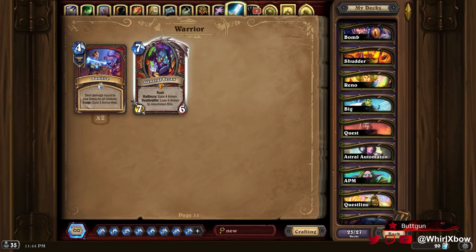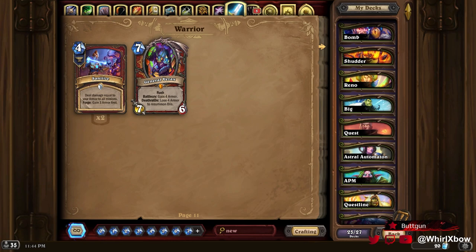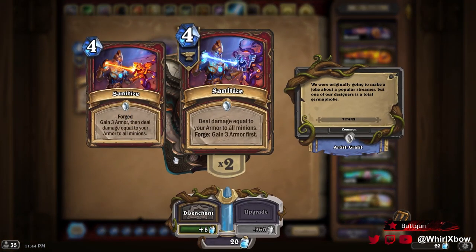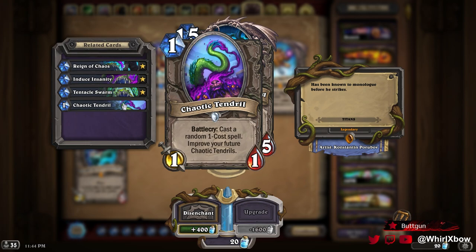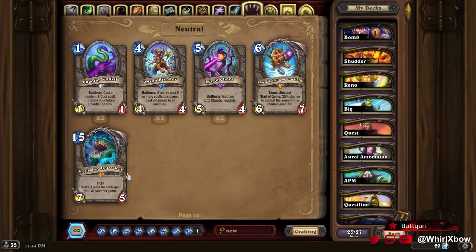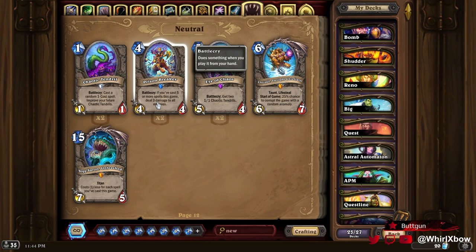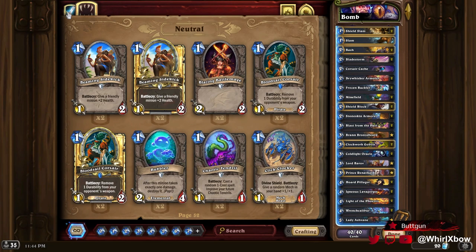This card is very interesting — I think it could be pretty solid in the Questline deck as a late game finisher, like just play it for ten, deal damage equal to your armor to all minions. That would've been pretty good to put in the deck. This is actually pretty clean — six mana, cast a random spell. I kind of want to try playing a deck with Yogg, maybe going Omega Yogg C'Thun Druid. I'll try to throw something like that together for tomorrow — it could be fun, maybe play on stream.